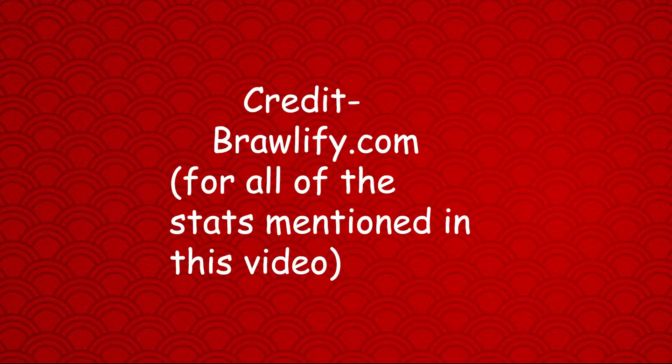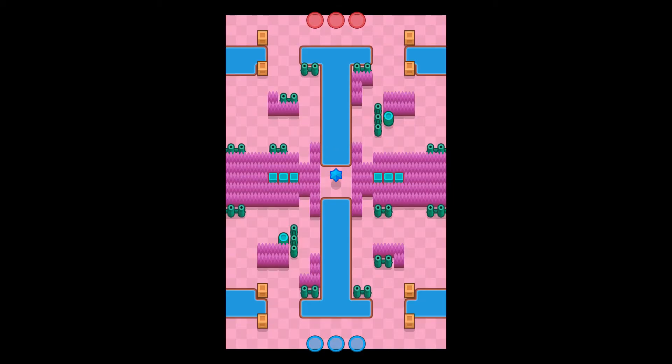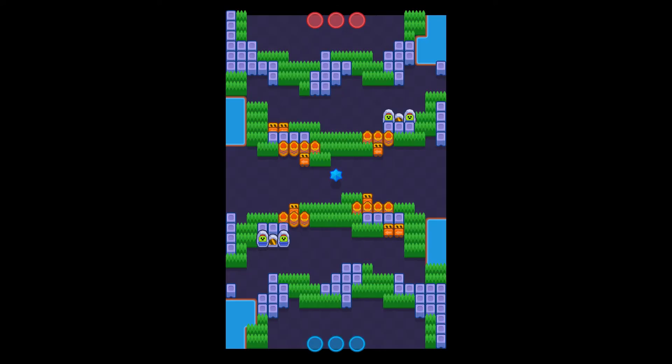Basically what we do is choose the best map for every brawler in every mode. I use the stats from brawlify.com for the 600-plus trophy range, then look at all the brawlers' win rates, usage rates, and star player rates to decide which map is the best for every brawler. Today we're looking at bounty, and right now in bounty there are only eight maps in rotation: Shooting Star, Canal Grande, Dry Season, Snake Prairie, Layer Cake, Flanking Maneuver, Storm Attack, and Purple Paradise.